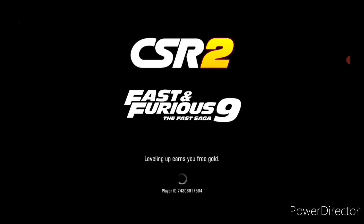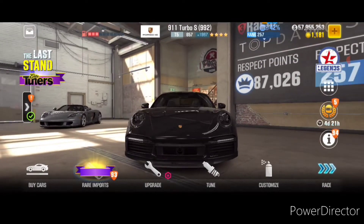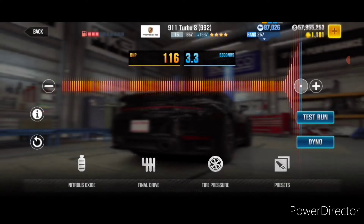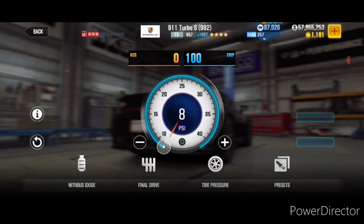So with that being said let's have a look at the tuning for this setup. Keep in mind your tuning might be slightly different than mine depending upon what fusions you have, so you will need to adjust your tuning accordingly. This is just to give you a baseline. For me nitrous all the way to the right, final drive at 4.07 and tire pressure at 8 psi.